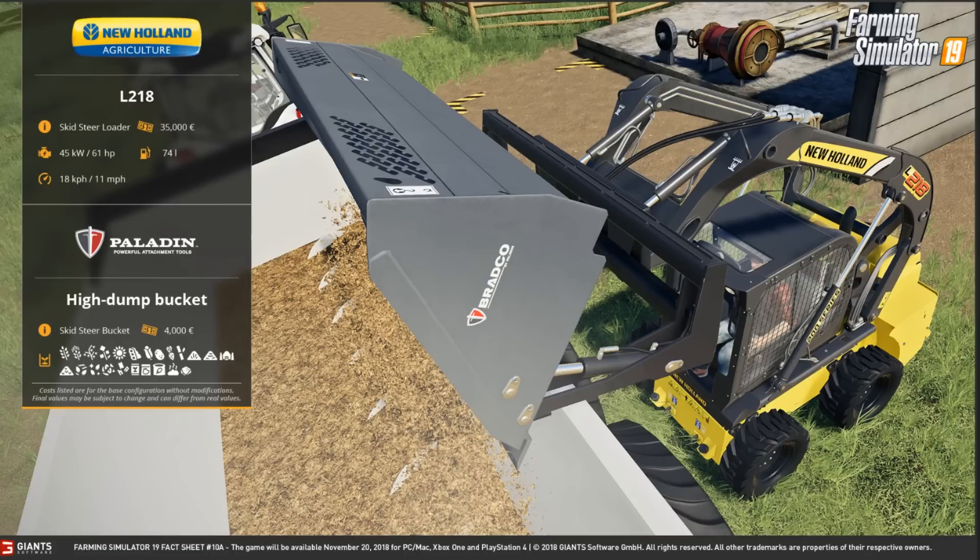Hey guys, welcome back to another Farming Simulator 2019 Fact Sheet Friday. We have three today, and one of which we've definitely not seen before — it's right here in front of us: the New Holland L218 with the Paladin High Dump Bucket.